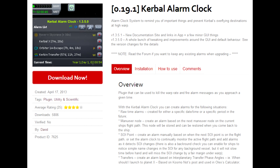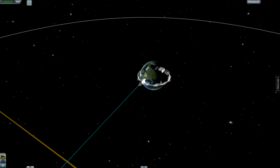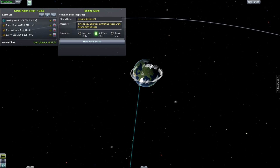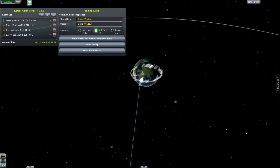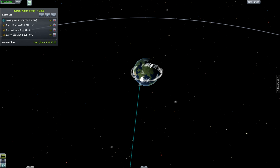Number six on my list is Kerbal Alarm Clock. When you are managing a lot of missions and you have set up your launch windows, transfer windows, and everything else, it's really good to set up an alarm for that. Go away and do other useful stuff, and then it will tell you when you have to go and pay attention to a spacecraft to make sure you hit its launch window. It is a great management item for complex space programs.